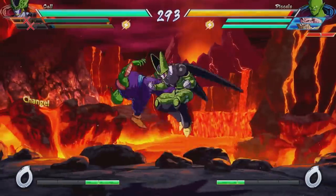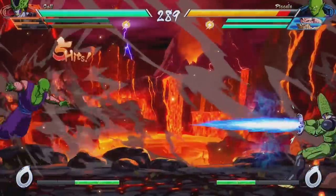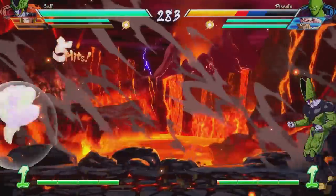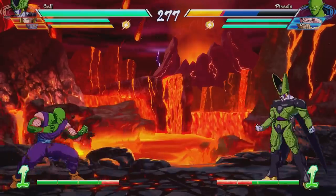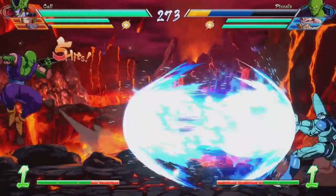First things first, we have to discuss what zoning is. If you're new to fighting games, you may know zoning better as spamming. If you've ever been playing a fighting game with one of your friends or somebody online, and they just kept throwing fireballs at you to keep you away from them, then you've already experienced zoning and the effects it has on people. One of the reasons zoning works so well is because it aggravates the opponent — they feel helpless, almost as if they didn't even get to play the game.